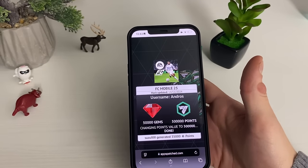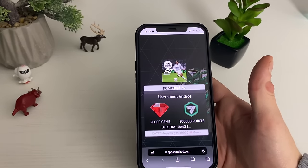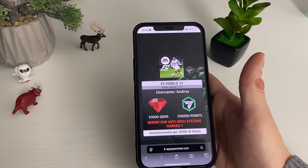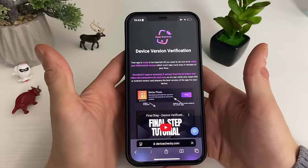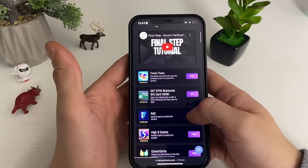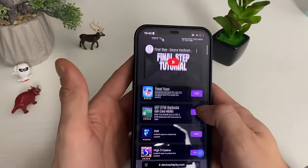So let's wait here and we will enter our FC Mobile 25 game to see if we got the free gems and free points. We hope for the best and have our fingers crossed. If you receive this verification prompt, do not worry — click on Device Verification. Right here we will need to download some apps, which are all from the official Google Play Store, or complete some questionnaires.